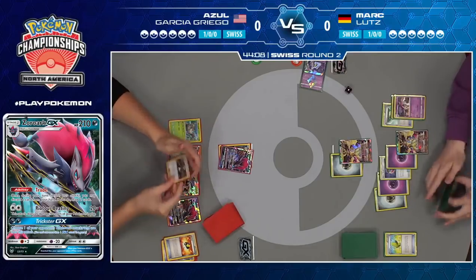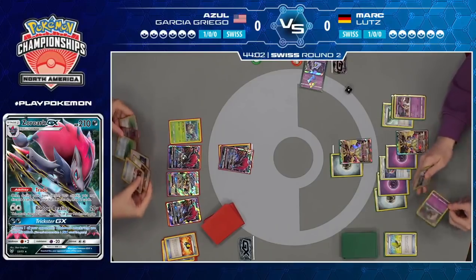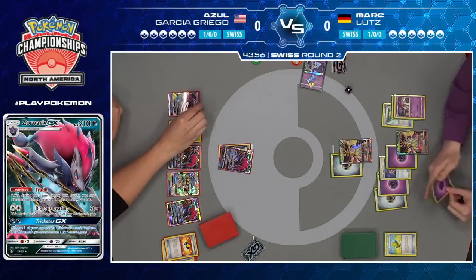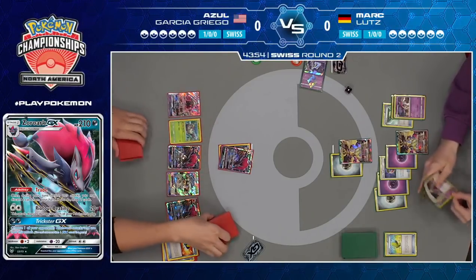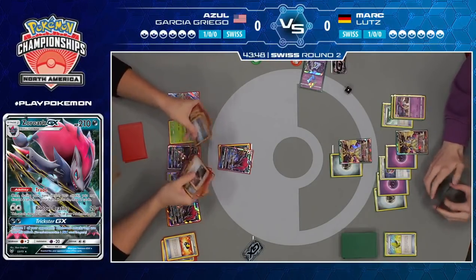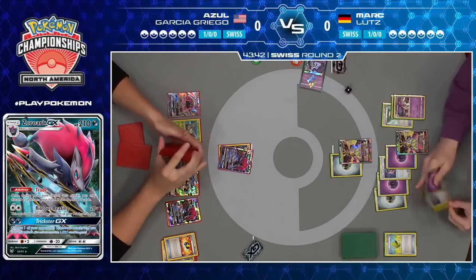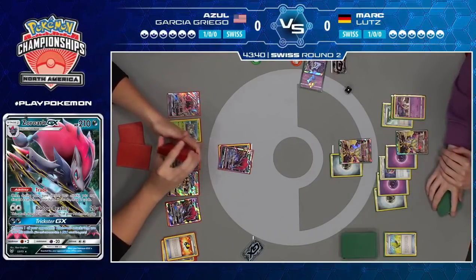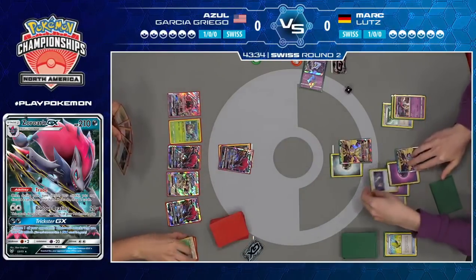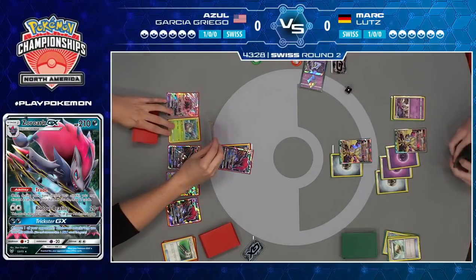We see more trades happening. Azul is going to have to come to a decision here if he finds Double Colorless Energy, or even Grass and Guzma. Does he go after Malamar and knock it out? That is the conventional strategy against this kind of deck, but against Mark's version it really doesn't do a lot. Would he be better off going after the Ultra Necrozma that has all the energy and softening it up for a two-hit knockout? It's a bit risky knowing there are two Max Potions in the deck.